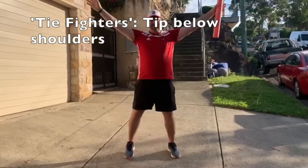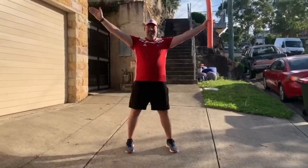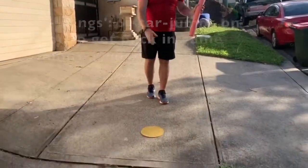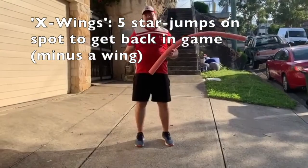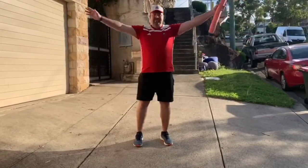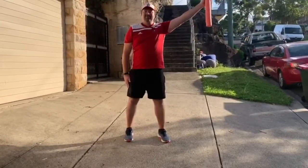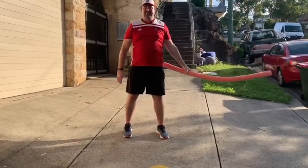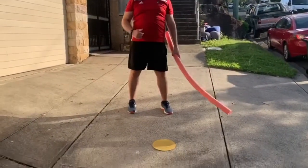The X-Wings are travelling like this, like an X-Wing with four wings. Once they get tipped by a TIE Fighter, they lose a wing — they move over to a yellow spot, they do five star jumps before returning to the area. When they return to the area, they've got one less wing they're moving around with. The second time they get tipped by a TIE Fighter, they lose a second wing, they go over to a spot, five star jumps and back in.